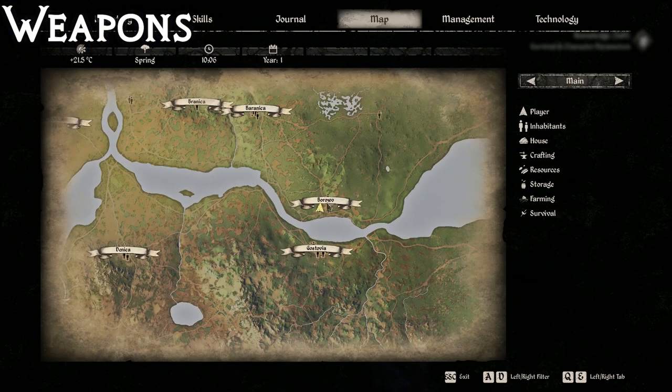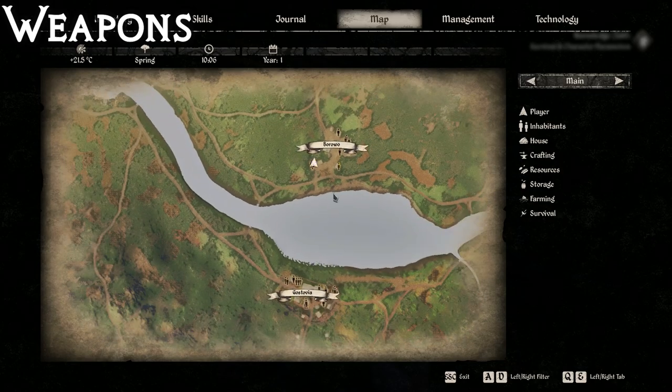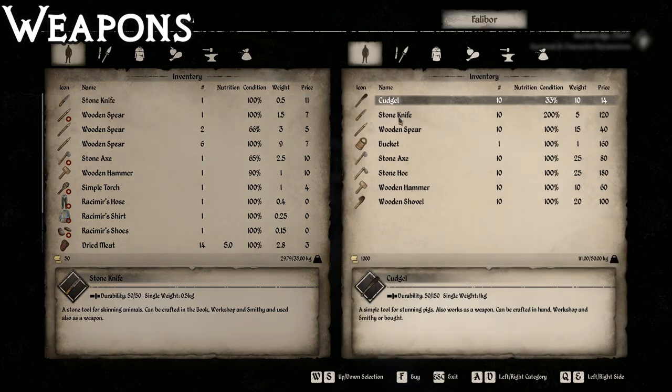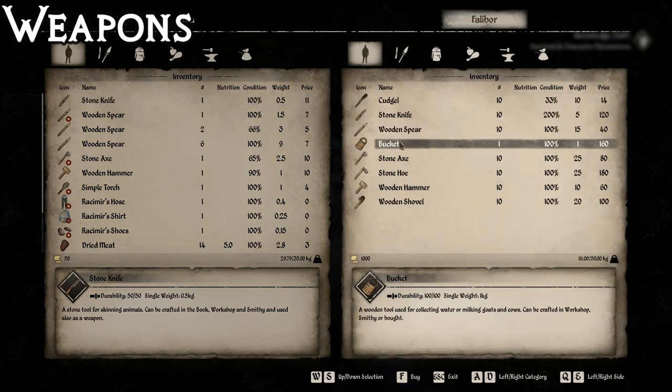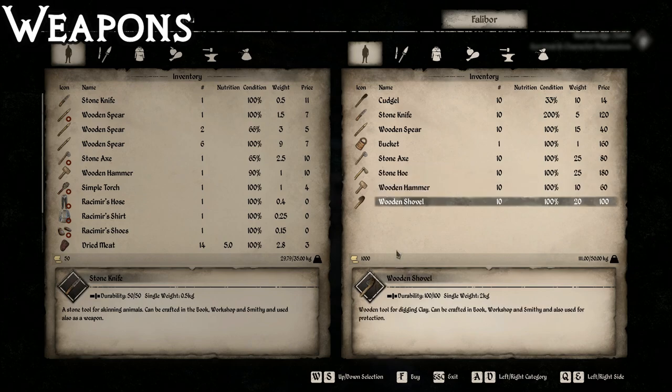For some more weapons and tools, you've got to come to the town of Borowow, which you can see is right across the river from Gustovia, and talk to Falabor. From him you can buy the cudgel, stone knife, wooden spear, bucket, stone axe, stone hoe, wooden hammer, and wooden shovels. So it's real low-level stuff, but it's available.